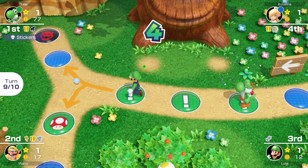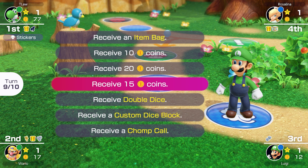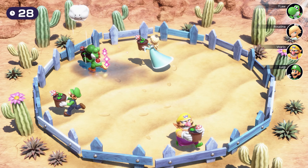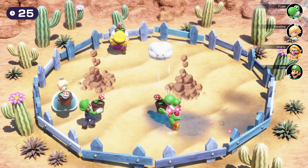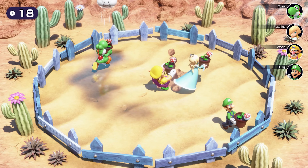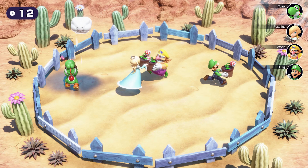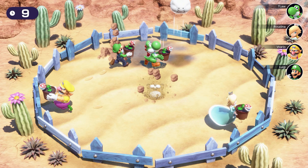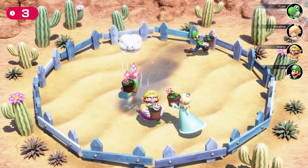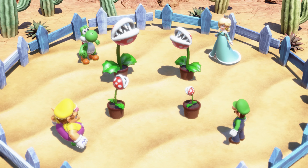Luigi rolls a 5 — much shorter turn than Wario and Rosalina. Not a lot going on for him, and that's fine because he is a big threat. We're playing Storm Chasers — we've gotta water our cute little piranha plants so they grow up and then try to eat you. Actually, why are we doing this? Piranha plants are nothing but trouble. You only need to play one Mario game to know that. We should be exterminating these things, not watering them and helping them grow.